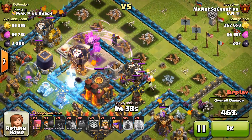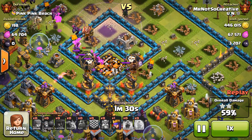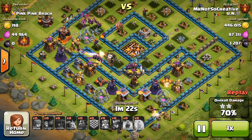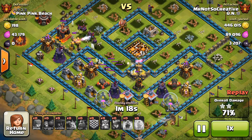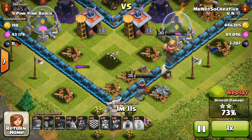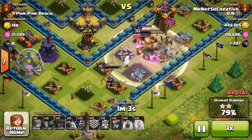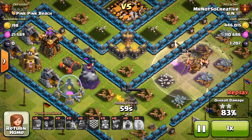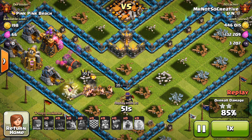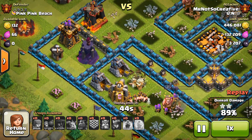There are two multi-target infernos that need to be taken down as soon as possible. The town hall is very exposed and the X-Bows are not pointed to the air, so minions easily pick it up while balloons protect in front. The second star is achieved. Heroes are deployed at the bottom — there's a chance for a three-star, though the big compartment will cause difficulties. The king would have been better off in front of the queen since he has more health, and now they're both getting hit.